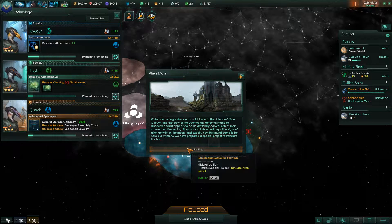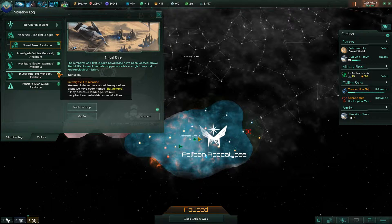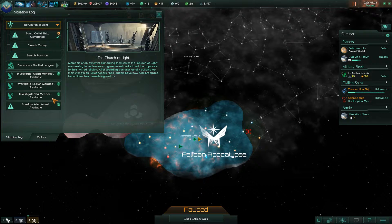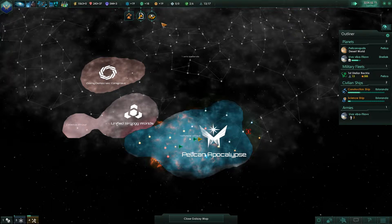While conducting a survey of the Iberlongo Law system, Science Officer Qadark and the crew of the Ductopian Mercurial Plumage discovered an artificially carved rock covered in alien writing. They have not detected any other signs of alien activity on the moon, and exactly how this morale came to be here is a mystery. We have a special project to translate the text — let's translate it. It'll give our scientists some more experience, so that's a plus.